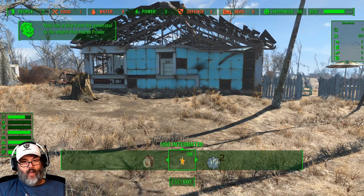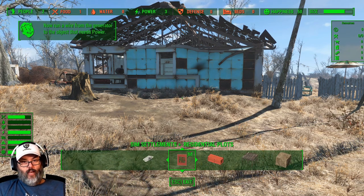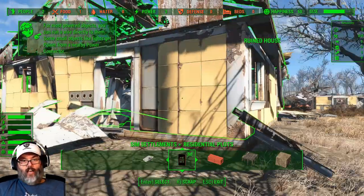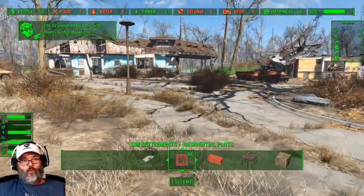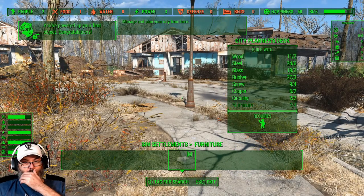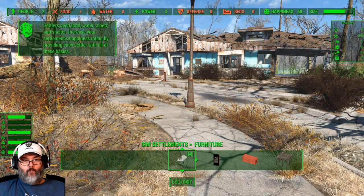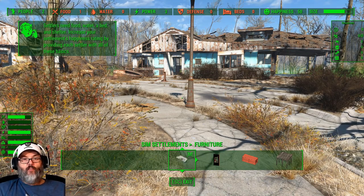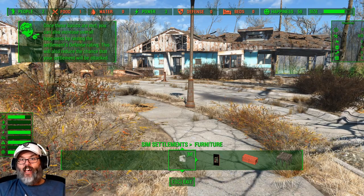So we're going to open our workshop, back out to the main menu, and go to Sim Settlements — and there's your residential plot. Now, where do we want to build that? I don't want to tear anything down just yet, because there's an option to assign a mayor. If you build this city planner desk, you can actually assign somebody to it.